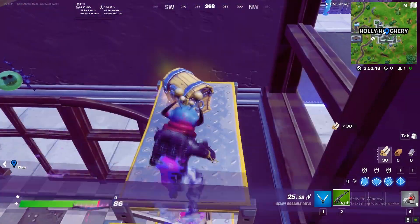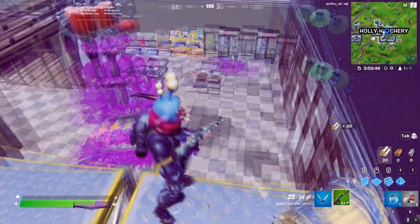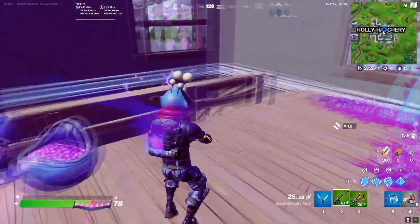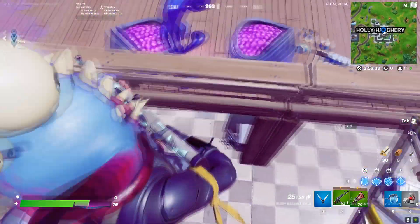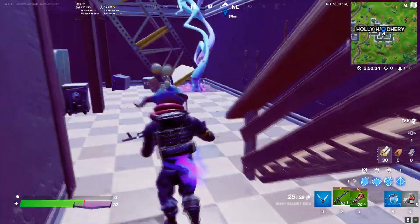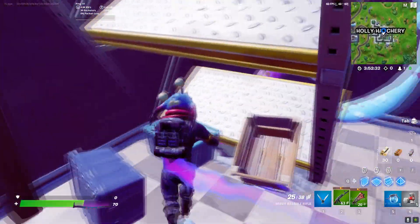There's a chest over here, so open the chest. By the way, remember one thing — there'll be a lot of people so it will be kind of hard to do this challenge. You need to land quick. You can search under the stairs and you'll find ammo boxes.